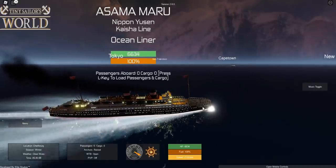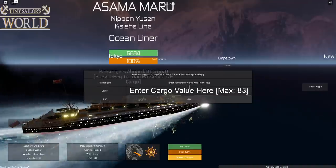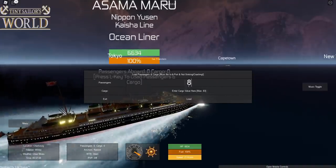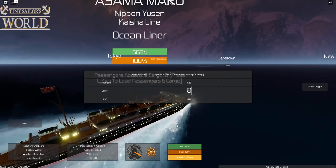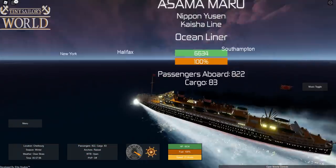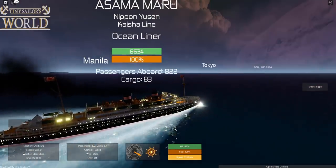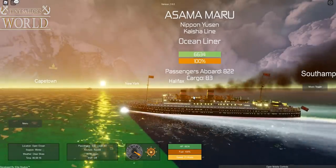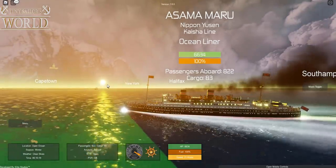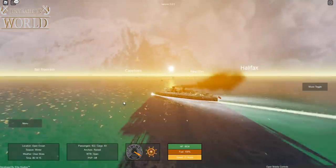Today we are sailing to Tokyo because it is a Japanese liner. Let's load up some passengers — 822 and 83 should do. We are loaded up with passengers and cargo and heading to Tokyo. As we depart, look at that beautiful sunrise, and we can see what looks like the Olympic, the RMS Britannic, or even the Titanic in the distance.